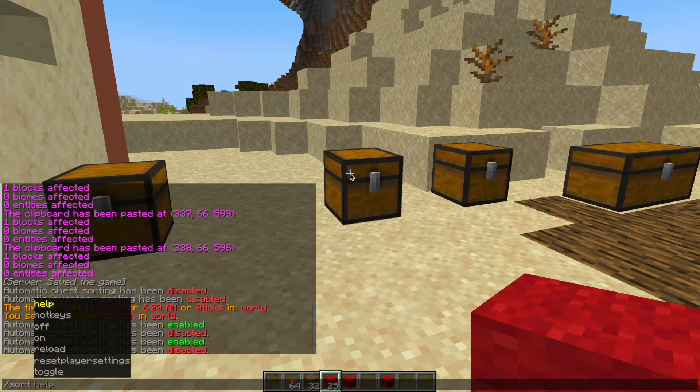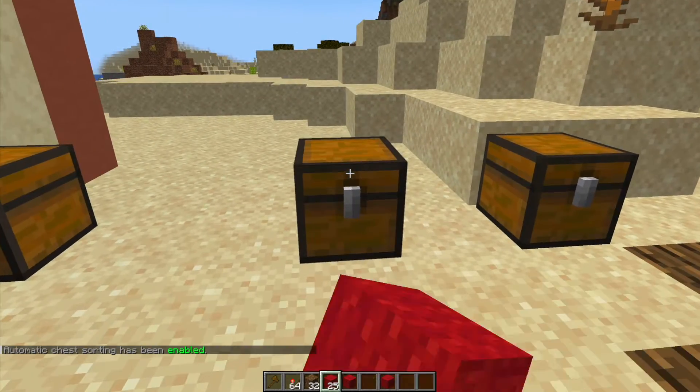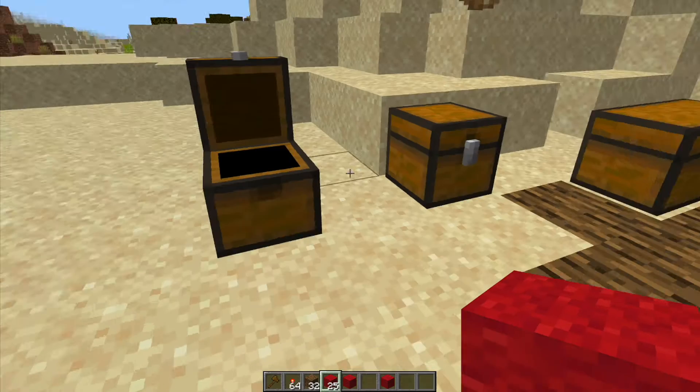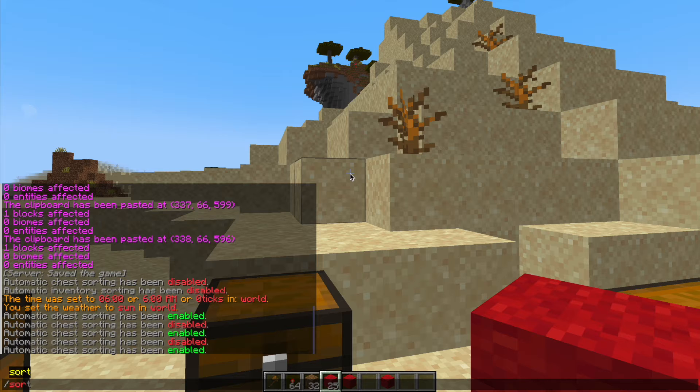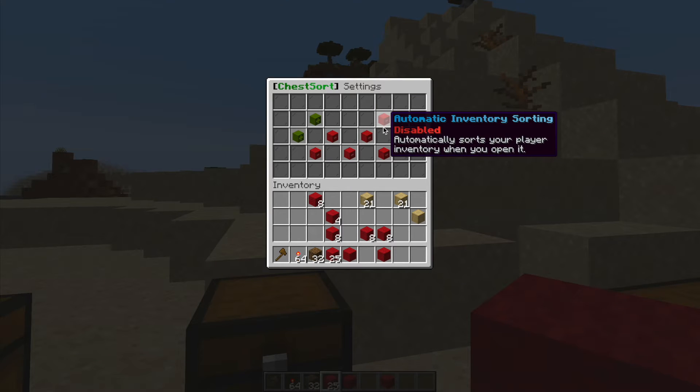First of all, if I do /sort on, that's going to toggle it on — you can obviously do the off command as well. If I go into the chest nothing is going to happen because you need to define how it's going to happen. Currently if I shift left-click it's going to sort it out nice and neatly, whereas the /sort command brings up the settings GUI.